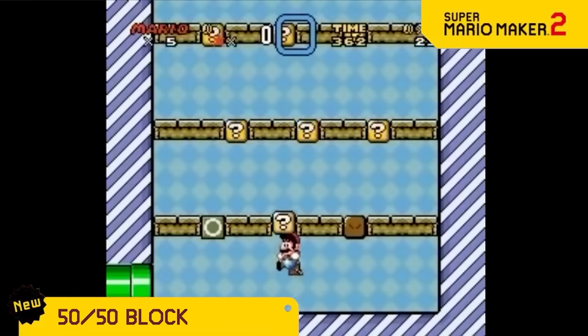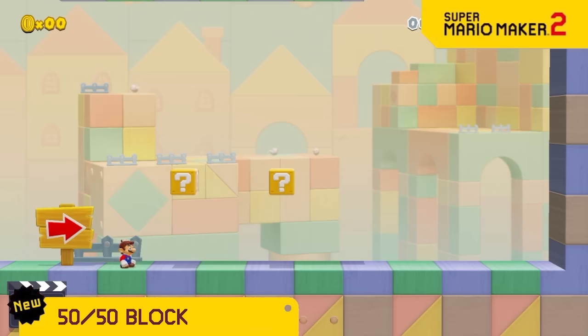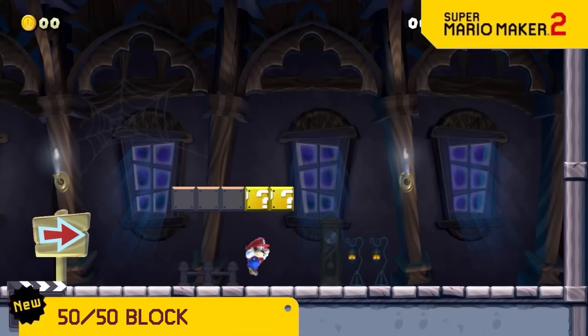Super Mario World had blocks with either nothing or an extra life, so we're doing the opposite now with the 50-50 block, which either gives you nothing or it kills you. It'll be so much fun having no idea what's gonna happen.